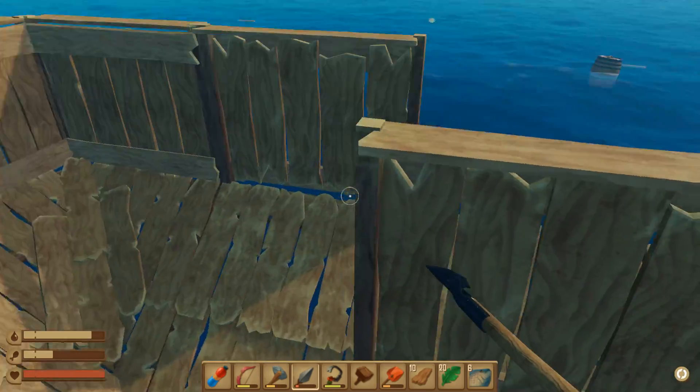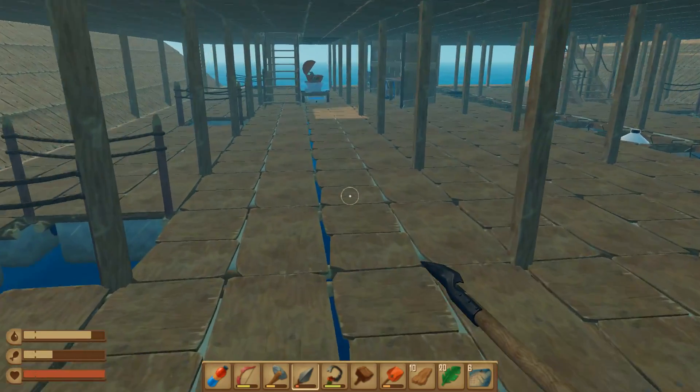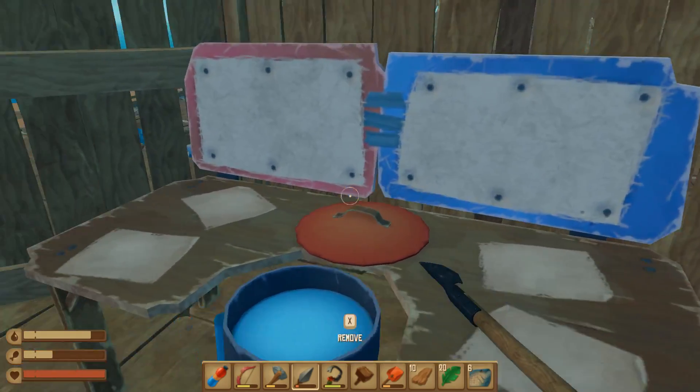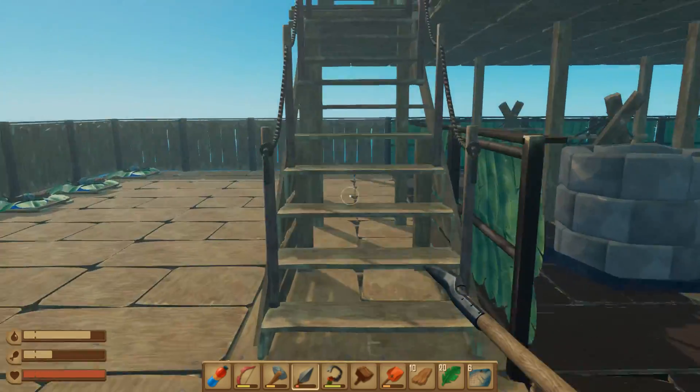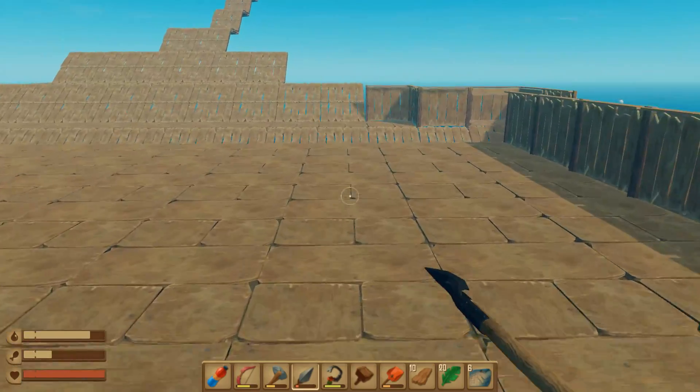I wanted to maybe renovate the ship a little bit — it's looking kind of ugly right now as you can see. There's been some new blocks added, they've been added for a long time now so I thought we would do that. I definitely want to get to cooking today — we didn't have a chance to do that in the last episode. A lot of you guys asked me if I could kill the screecher — I have no idea if I can or not, but we're gonna try today.